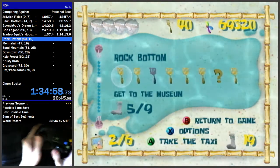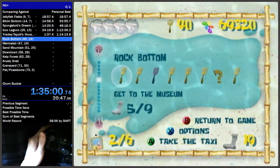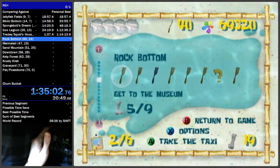That's the end of Rock Bottom. We should have 40 spatulas and 19 socks by the end of Rock Bottom.